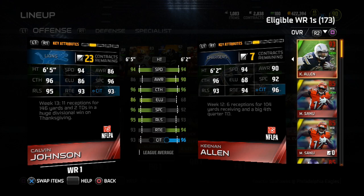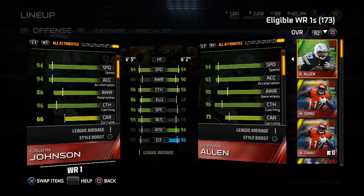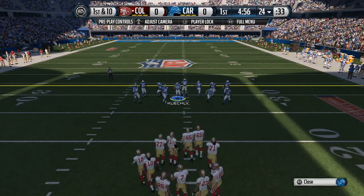That's why everyone loves him — you can just throw it to him in the end zone and he'll usually go make a play. 94 speed, 96 spectacular catch, 95 release, 96 catching, 93 route running, and 93 catch in traffic. He gives dual style, two chemistries, and the run block is pretty good. 95 jumping, and his stiff arm moves are all pretty good.